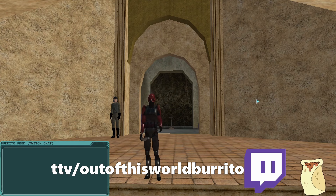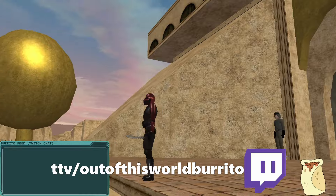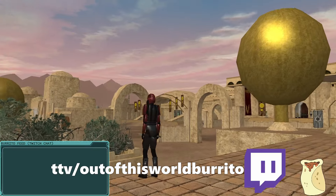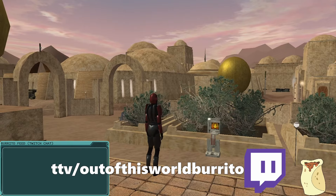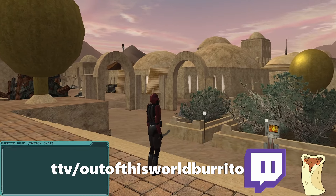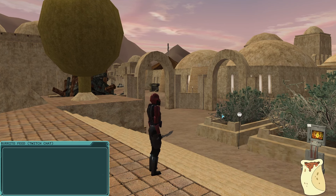Welcome back everybody, it's me Burrito. Right now we're in front of the Hall of Governance, aka City Hall in Mos Eisley. We will be doing a few Legends exclusive things today, and something that's not specific to Legends. I wanted to start with something a little different, which is the Master Politician quest series they added with City Update 2.0.